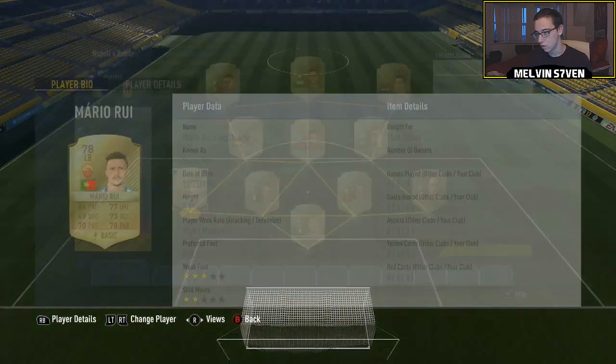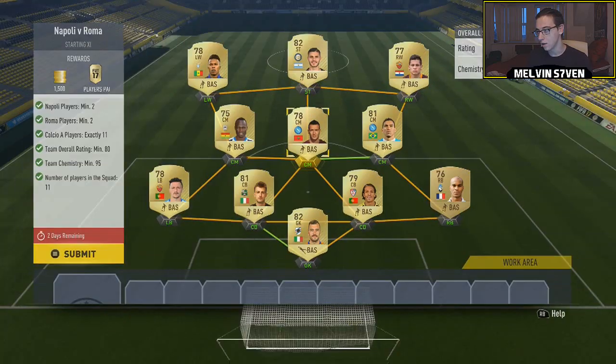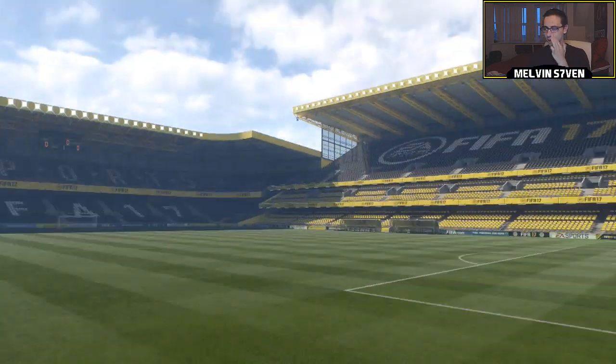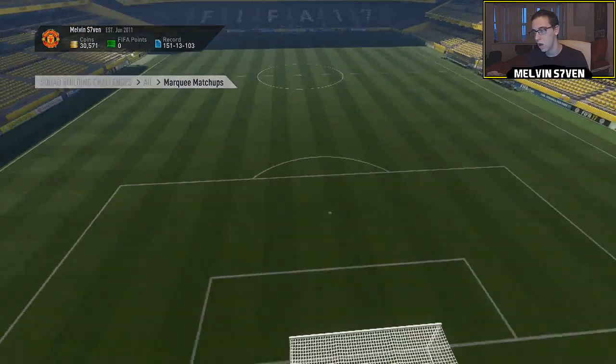There's an abundance of Napoli and Roma players. I used this left back here called Mario Rial, but you don't have to. I used Iturbe and for the two Napoli players I used El Kaddouri and Alan. We're just going to submit that - you get 1500 coins and a gold players pack, which I believe is a 12.5k pack. So that one's done.